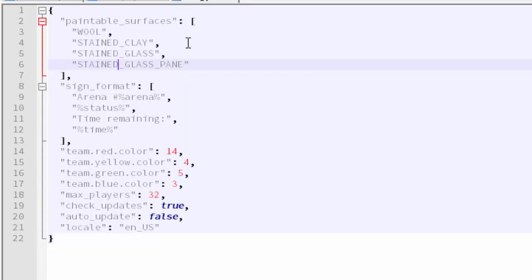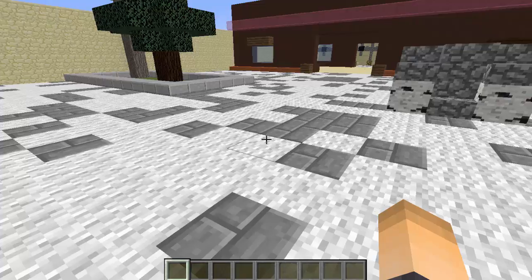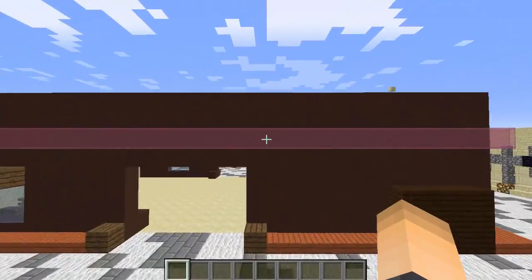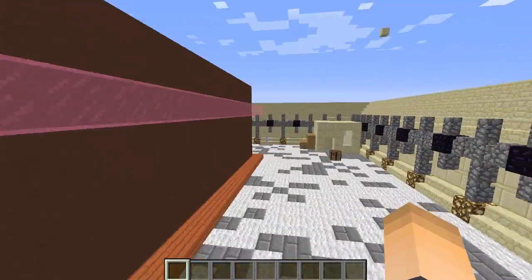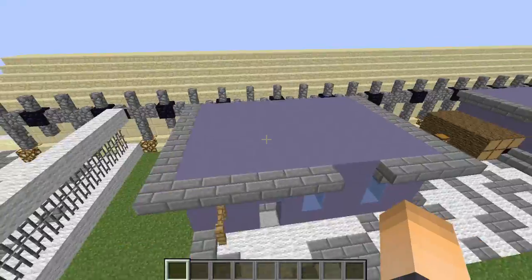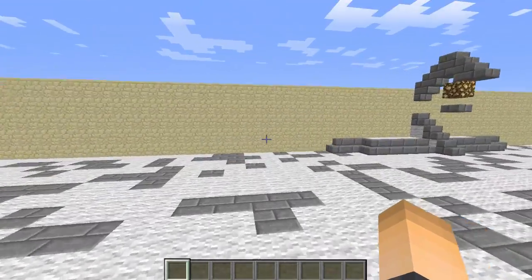Make sure you add some wool, stained clay, stained glass, and stained glass pane. You can add any of these colors — purple stained clay, red stained clay, whatever color stained glass or wool you want. This is gonna be a colorful game, as you can tell. I have a lot of wool here on the floor, some stained glass, stained clay over there, and more stained clay on the other side.